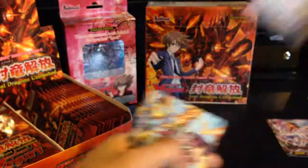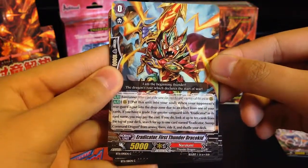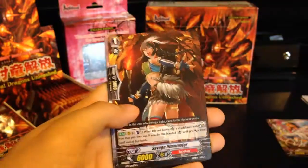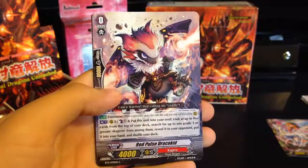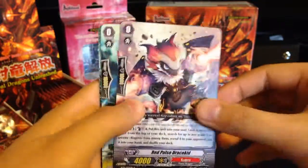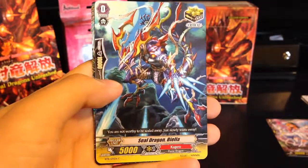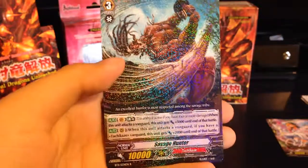Be careful with these. There's the Narukami Starter, Eradicator First Thunder Draco Kid, Savage Illuminator, there's the Kagero Starter — I was looking for that one — Red Pulse Draco Kid, Sealed Dragon Biella, and a rare Savage Hunter.